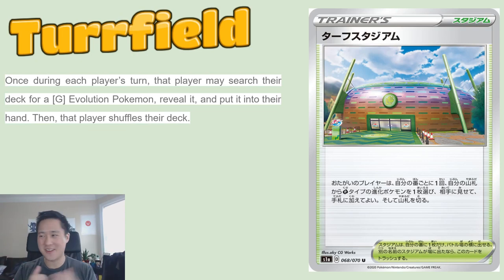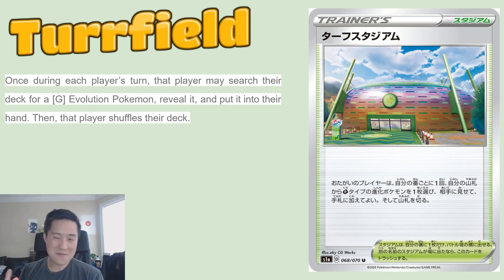Moving to grass — I am so excited for grass. The pre-release is next weekend and I highly encourage everyone to go. Rillaboom has that crazy ramp-up ability, and these two new cards feel like they're just asking for it to be played. First we have Turf Fields, a stadium card. Once during each player's turn, that player may search their deck for a grass evolution Pokemon, reveal it, and put it in their hand. If you don't have grass evolution Pokemon when it gets played, you have to get rid of it — it's straight card advantage for the other player. It plays nicely into Rillaboom VMAX, so I'm really excited for Turf Field.